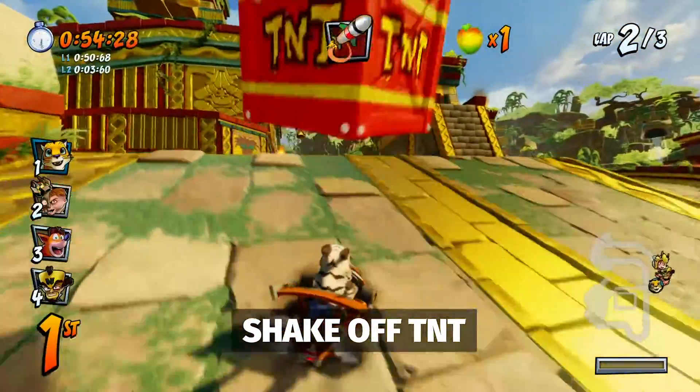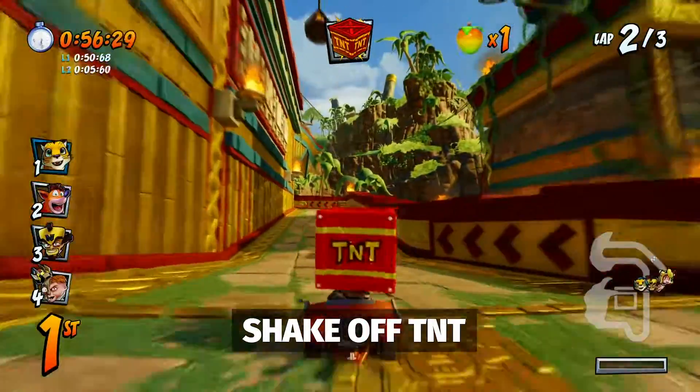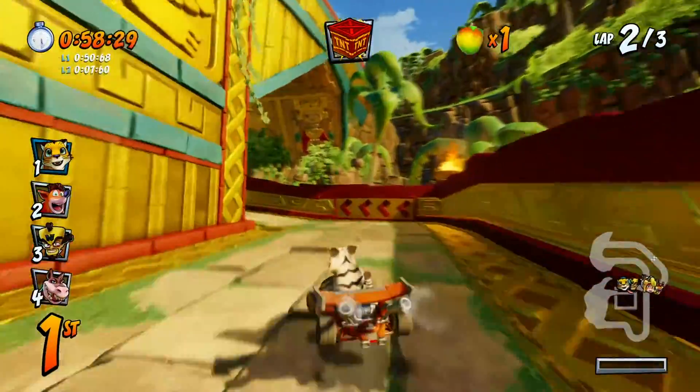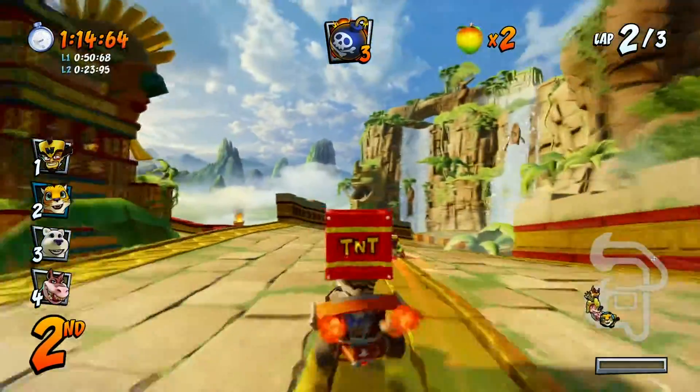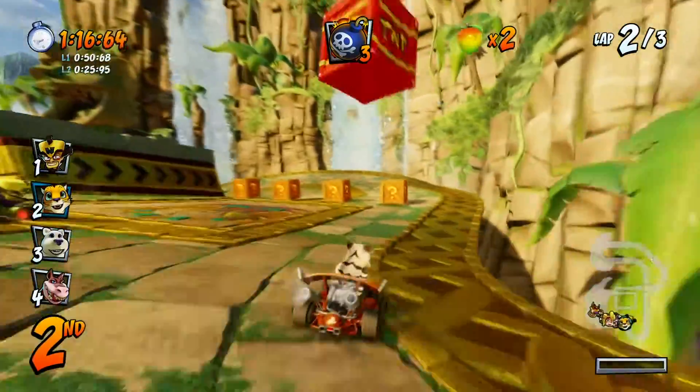To no one's surprise, TNT can and will likely sabotage your chances of victory. Fortunately, you can shake off those doom-inflicting boxes of death with a spasm of hops. Should you find your skull adorned with one of those pesky crates, simply spam your jump button until it falls off.